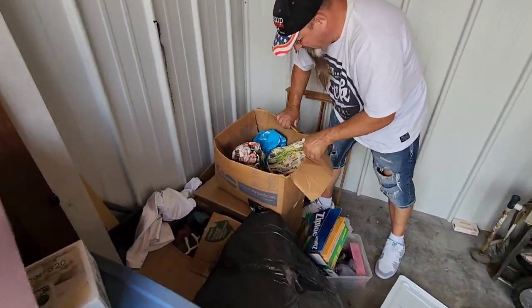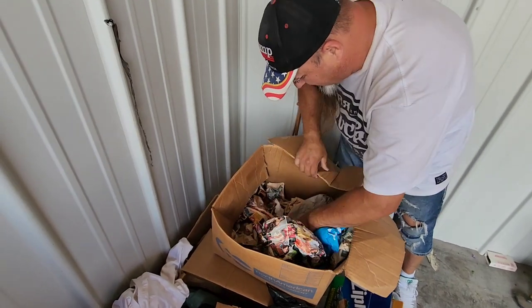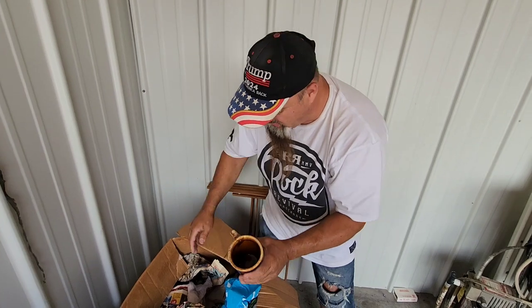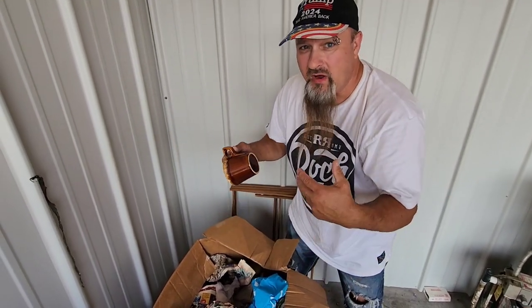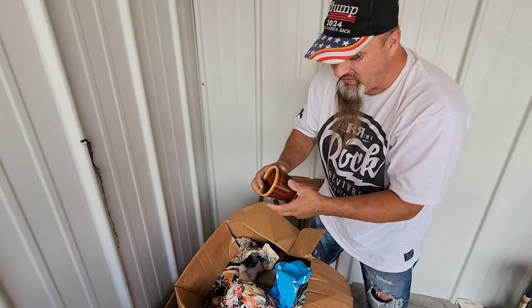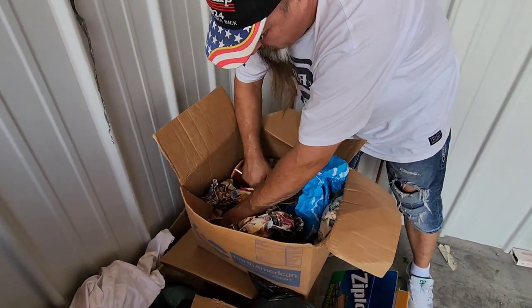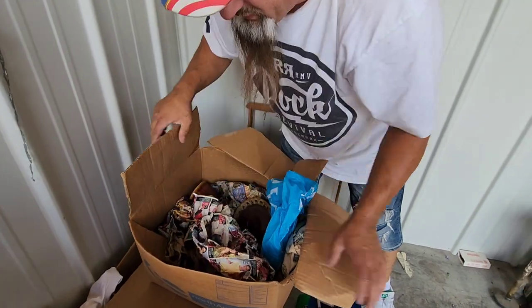What do we got in here? This looks like glassware, but this isn't glassware. You've got stuff that matches - this is Hull. This is Hull. This is good stuff. Hull figurines can be hundreds and hundreds of dollars. This stuff still has a really good value. This locker - I'm pretty stoked about this locker.